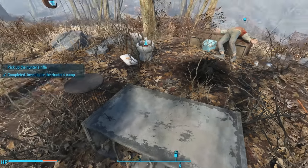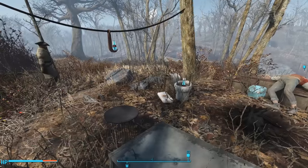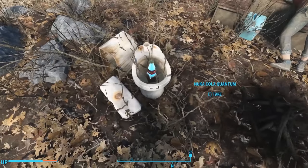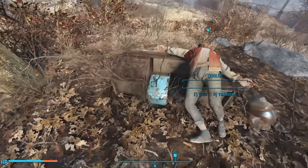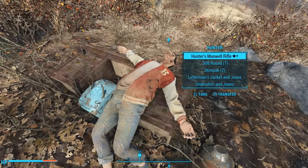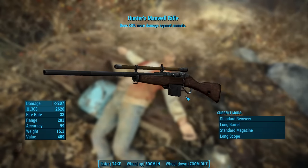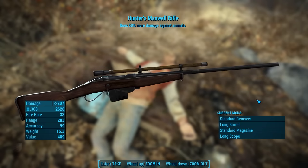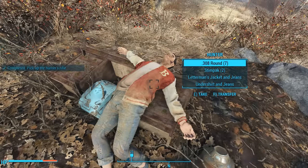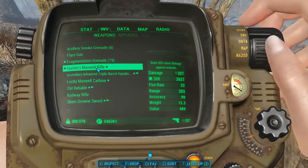So his Pa got killed by mirelurks and he got killed by bloodbugs. Thankfully his Pa had the concentrated recipe on his inventory and a couple of bottles. We can loot regular Nuka-Cola Quantum hanging from a hook and then in a toilet. Lying on an overturned teacher's desk is the corpse of our young hunter. On his body, we find the Hunter's Manuel Rifle. It does 50% more damage against animals. It's equipped with a standard receiver, a long barrel, a standard magazine, and a long scope. Since it looks like we'll be hunting a radstag, we'll go ahead and equip the Hunter's Rifle.